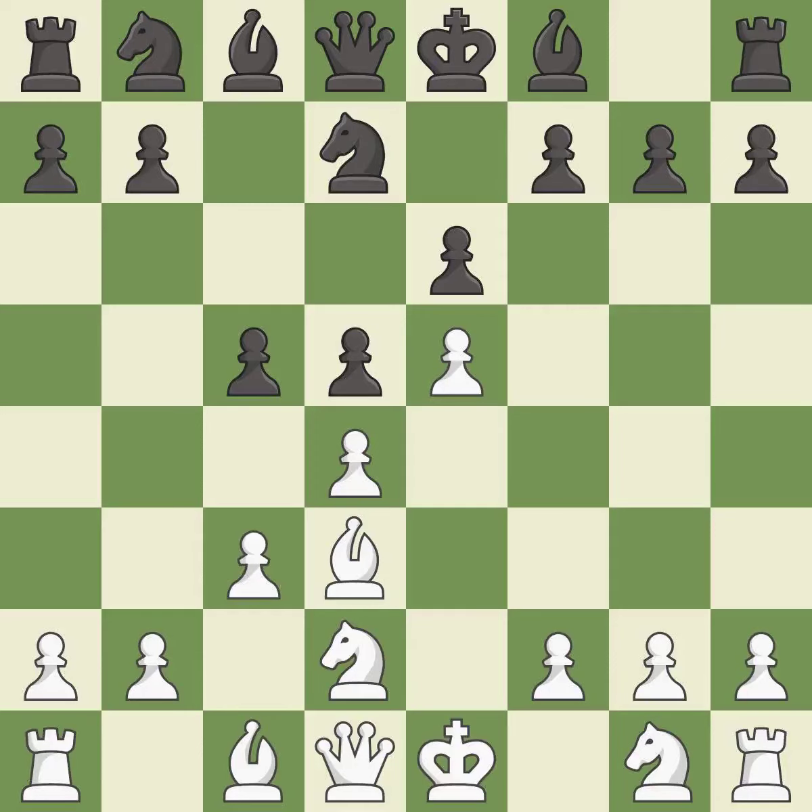c3 defends the d4 pawn and allows the queen to develop on the queen's side. Nc6 develops the knight and attacks the d4 and e5 pawns.